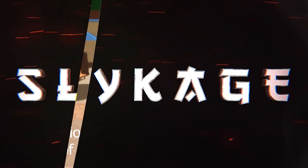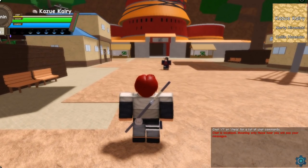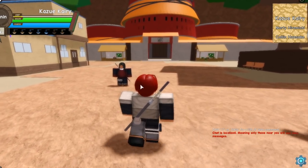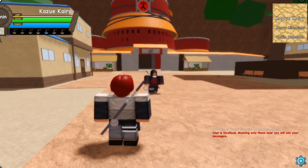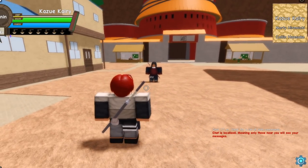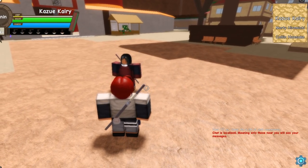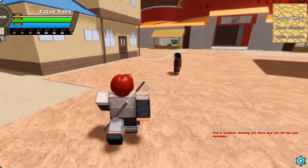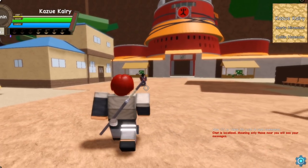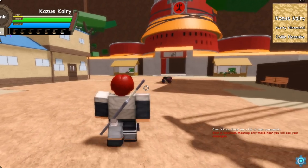All right, so me and Zerif are about to do a wood showcase. Zerif is the First Hokage and also the dude that always answers some of the comments you guys like to make. Why do you guys have so much more health than the Katsuki? All right, showcase your move.